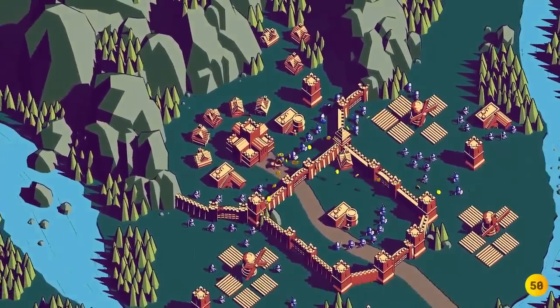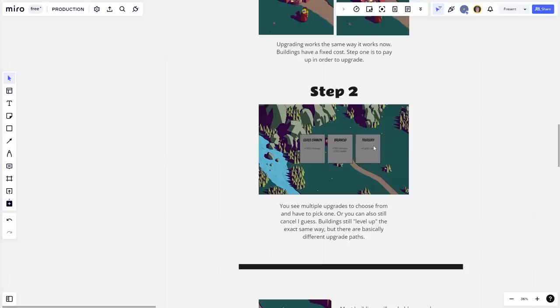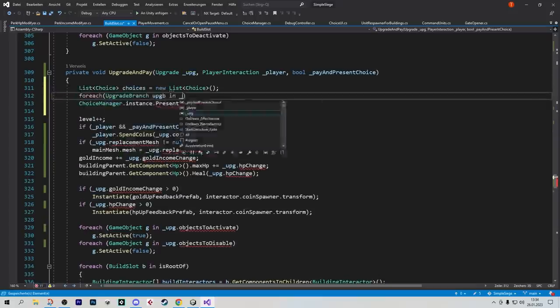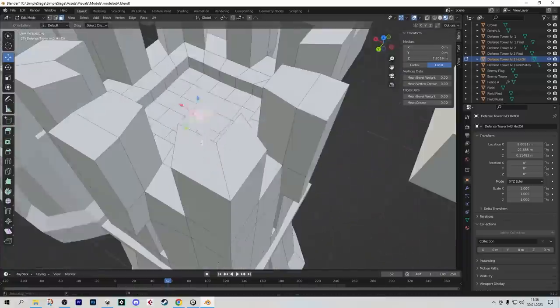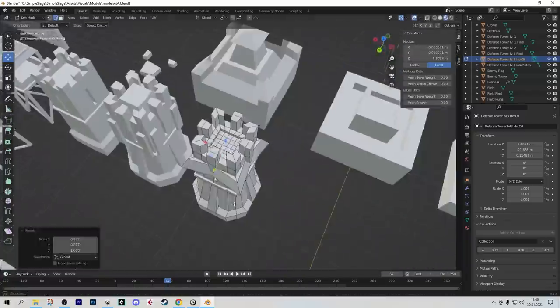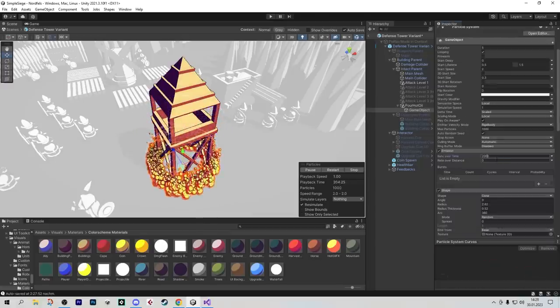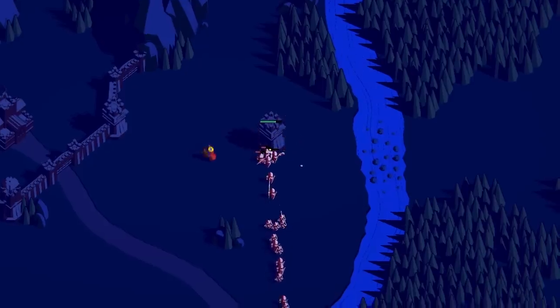Another problem playtesters raised was that the castle you built felt too similar each time — not enough customization options. So I made a plan for customization options, prototyped them, and coded them. On the highest tower level you now get a choice of what tower you want to upgrade into. Time for me to build some placeholder art for all of the different tower types — in case you can't tell what's going on here, it's a tower pouring hot oil onto enemies. Burn!